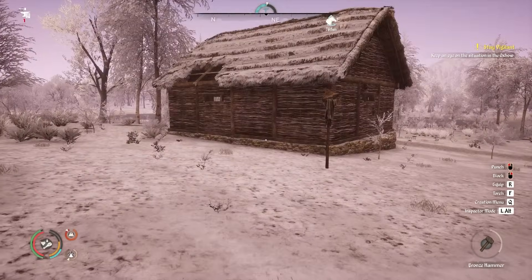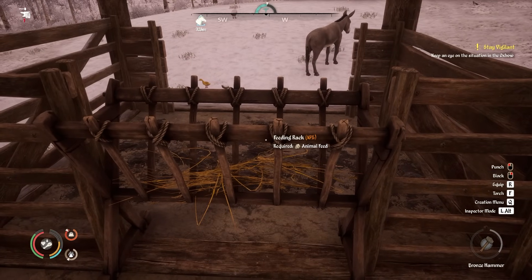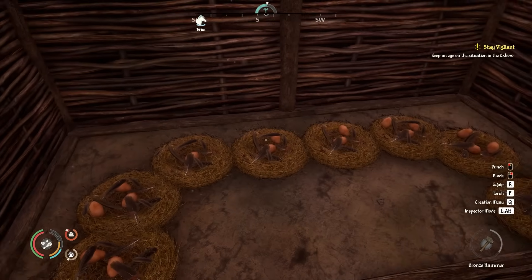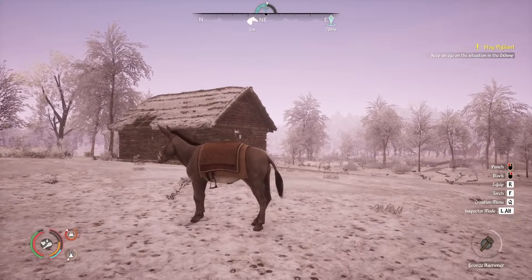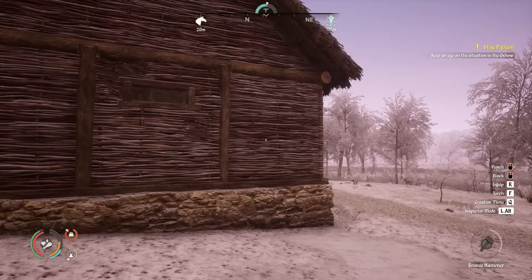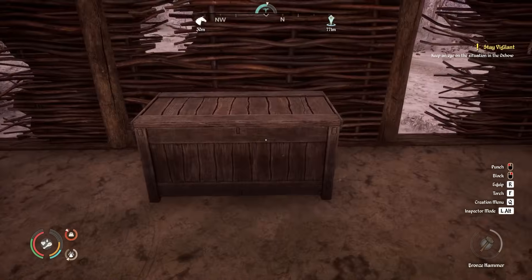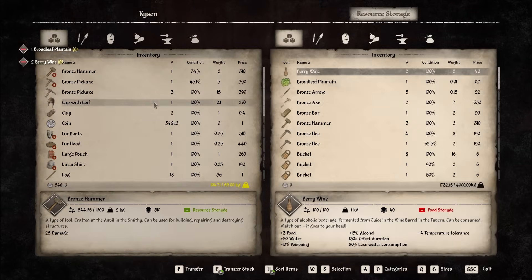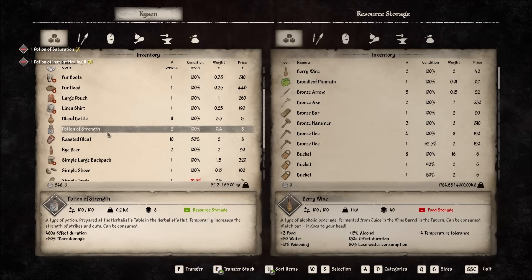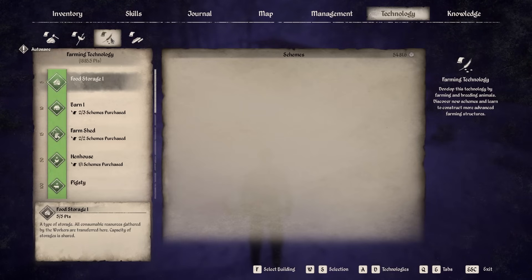Here is where our town once proudly stood. Originally this was where we got started and as you can see now there is very little left - just the resource storage, the donkey's hut, the hut for the geese, and the tree of hope down there. We're going to move the donkeys over to the new town. The animal feed in there is only 16, so once it's used up we can destroy the building. The geese have 27 so it'll be a bit longer. Once those two buildings are moved, we can take them down along with this resource storage.